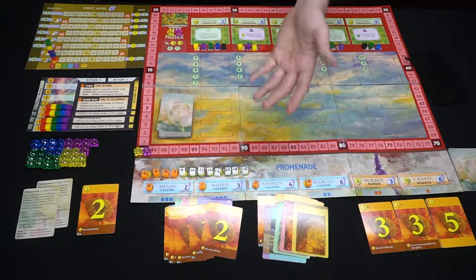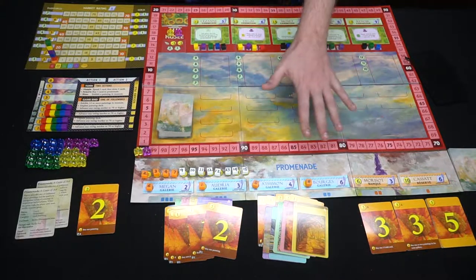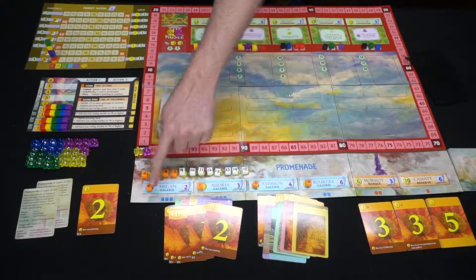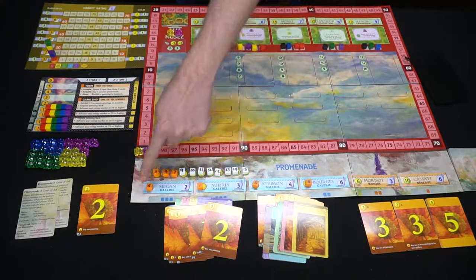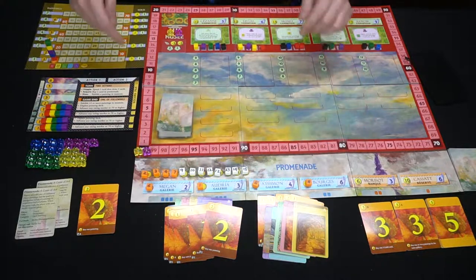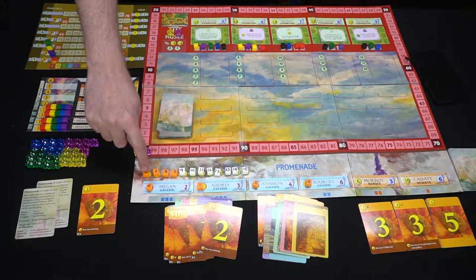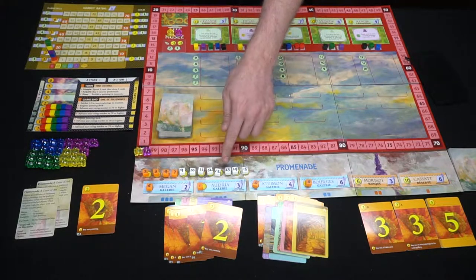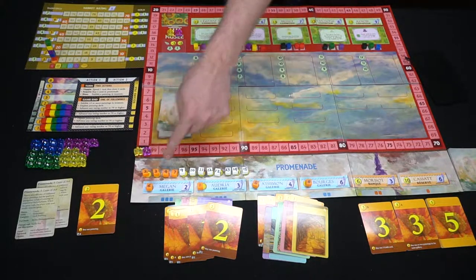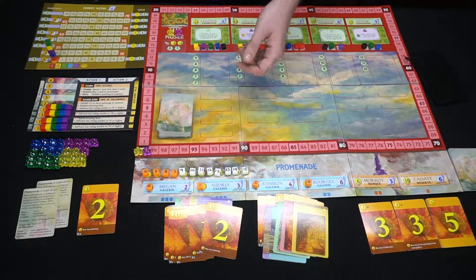The gold cards have certain abilities on the bottom that do different things if you discard them from the game when you go to use them. You'll also have this board out, and you take the numbers one through eight, randomly shuffle them, and place them down randomly. The rest go in order from lowest to highest — nine, ten, eleven, twelve, thirteen, fourteen, and fifteen — making the track of the game.